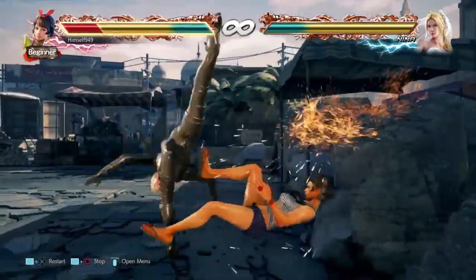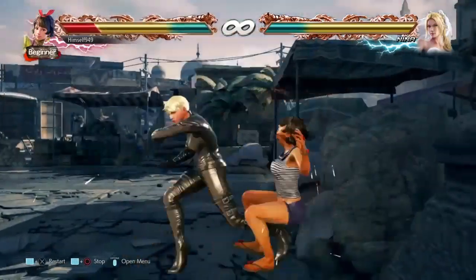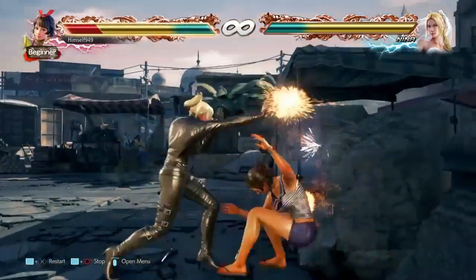An alternative to db3 is quarter circle forward 2. This hits people on the ground, but it also splats anyone crouching after backrolling, and on top of that it's safe at minus 8.